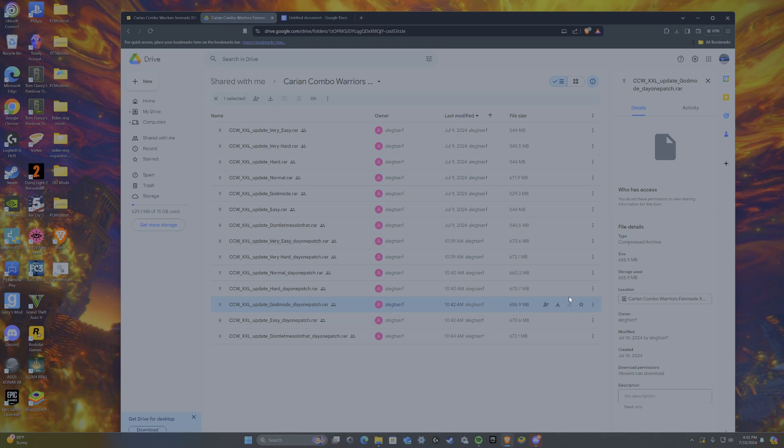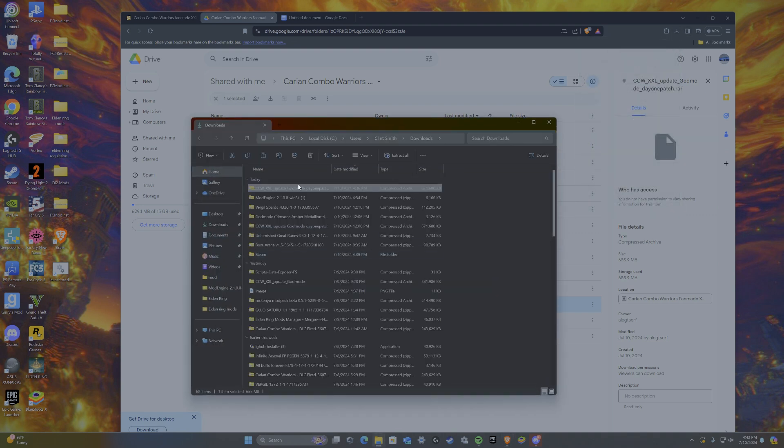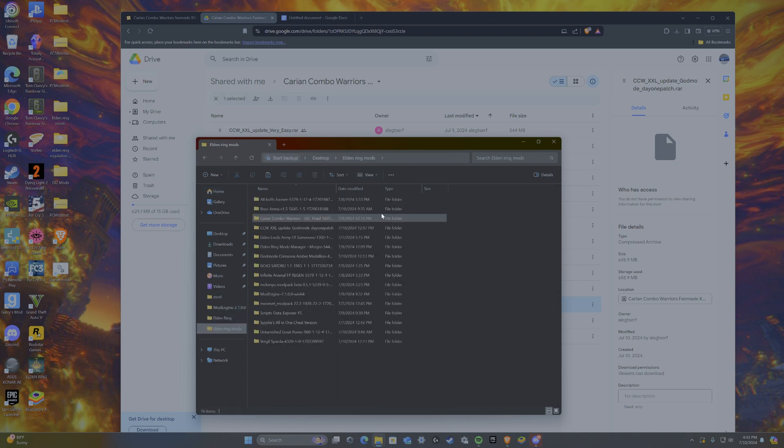For me I chose God Mode because I want to be overpowered. Download it, extract it — same as the rest. Extract all, same process as the past four steps. Then put that in your Elden Ring mods folder. You should now have all the previously mentioned mods in your mods folder.